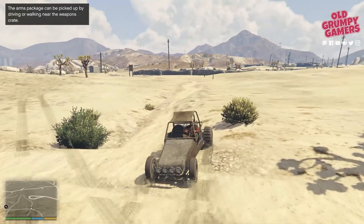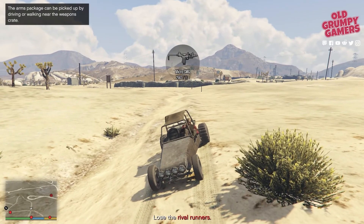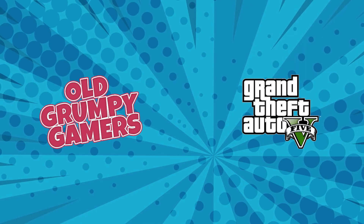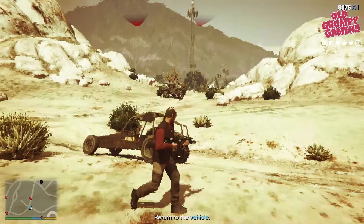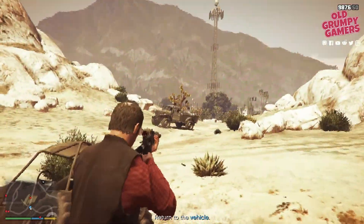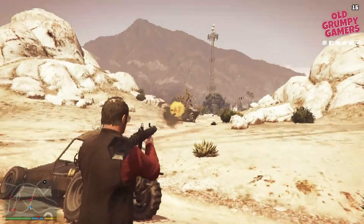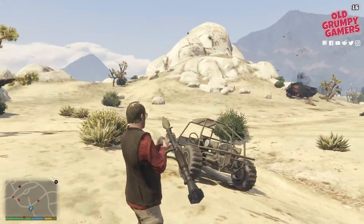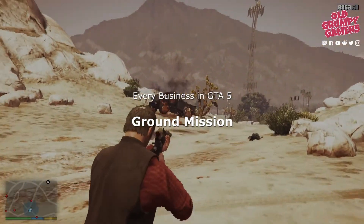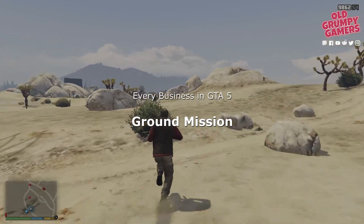Hi, in this video we're going through how to complete the Sonora National Park and Assault Rifle variant of the arms trafficking ground mission in GTA 5. Welcome back, my name's Dan and I'm an old grumpy gamer. Grand Theft Auto is a truly massive game. Between GTA 5 and the constant updates from Rockstar for GTA Online, there's no shortage of new content and interesting things to do. Join me for our series Every Business in GTA 5 as we look at getting through the Sonora National Park and Assault Rifle variant of the arms trafficking ground mission.